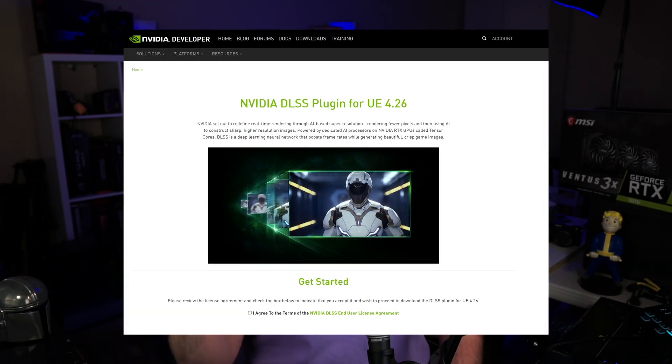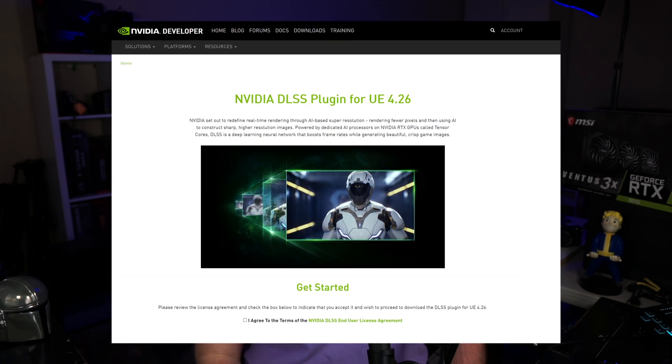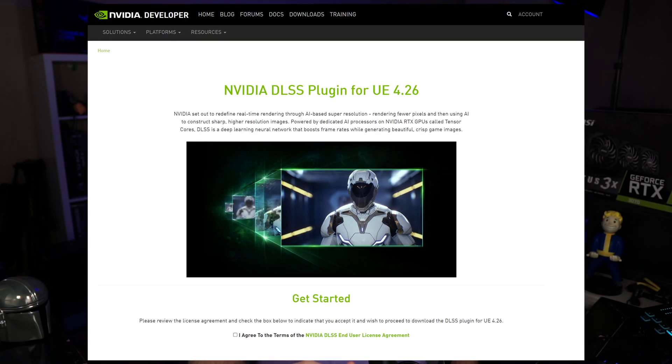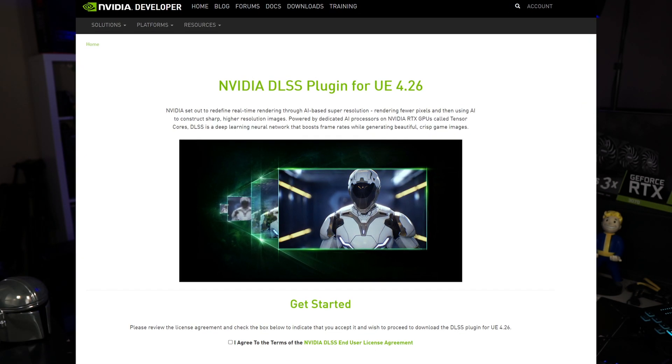That produces a high quality image while also giving you access to super sweet frame rates that we love to see in these fast-paced shooters. You might be thinking DLSS was a gimmick and no one's using it — but there are a lot of games out there that support DLSS right now. Just this past week, Unreal Engine announced a plugin that developers can use to implement DLSS with very little effort in order to unlock that frame rate that NVIDIA hardware has access to.